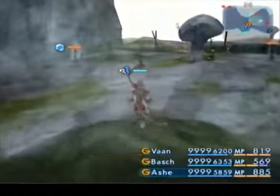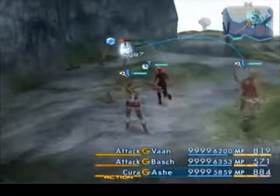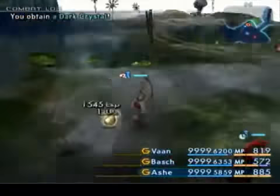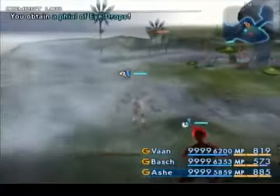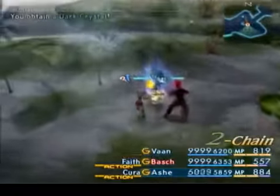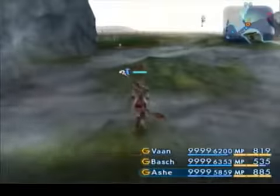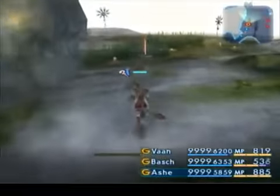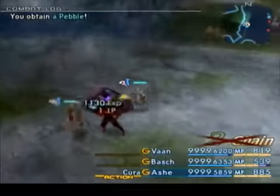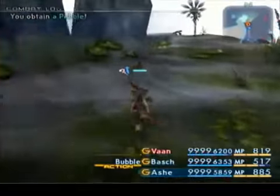When the weather is very foggy, you'll encounter something called a Leomond Entite. Pretty much treat it like any other Entite. That enemy does actually have something you're after, but you don't need it right this second.